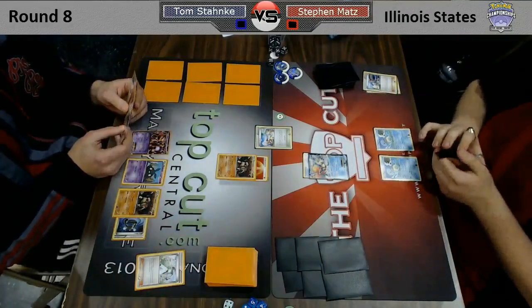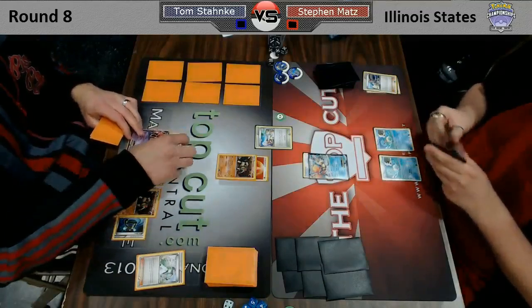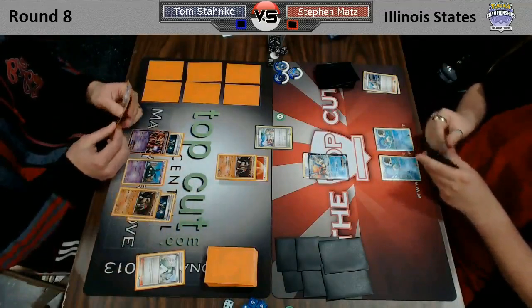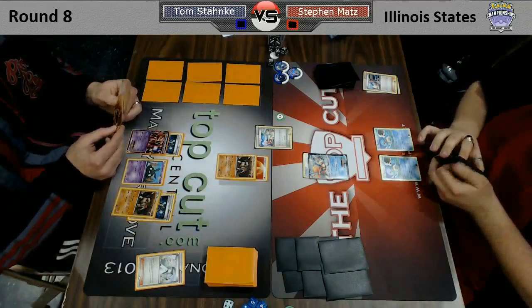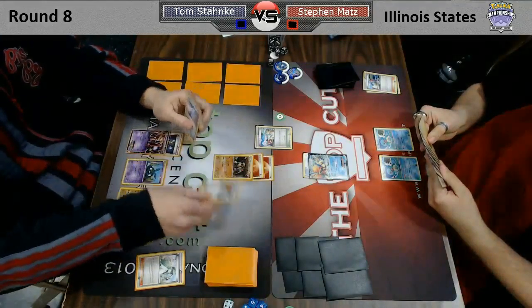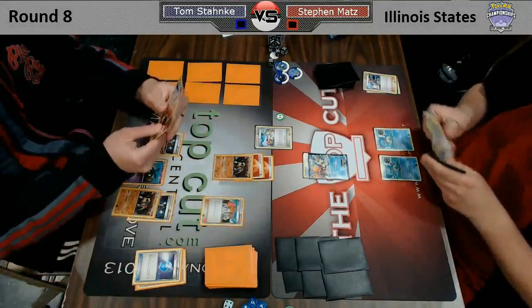We did see Steven lead off with that Tropical Beach, so he drew until he had 7 cards in his hand. And Tom was fortunate enough to draw a Juniper off the top of his deck. So he's going to be able to attach here to his Terrakion, and Juniper — discarding that Max Potion, not that big of a deal — gets 7 cards.